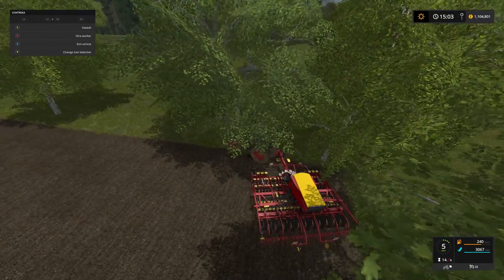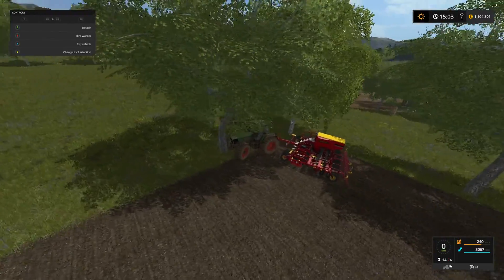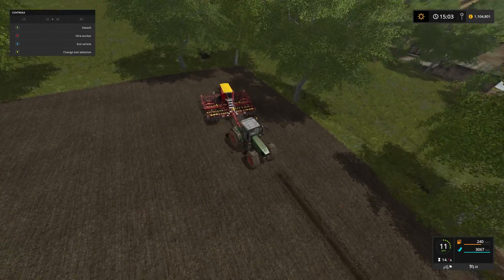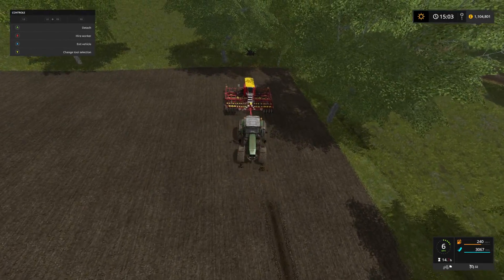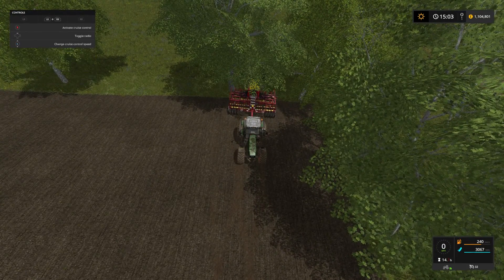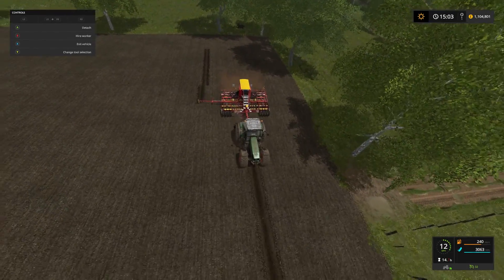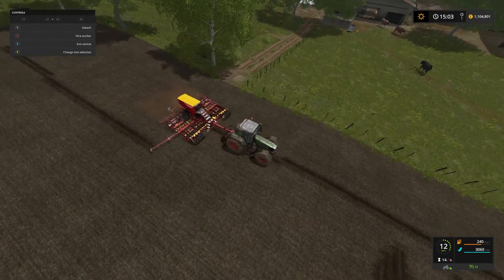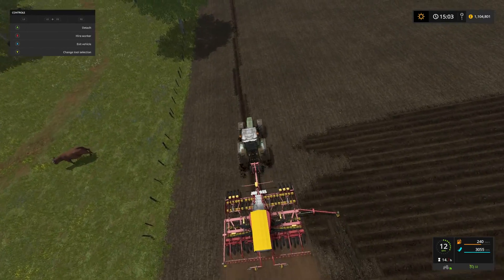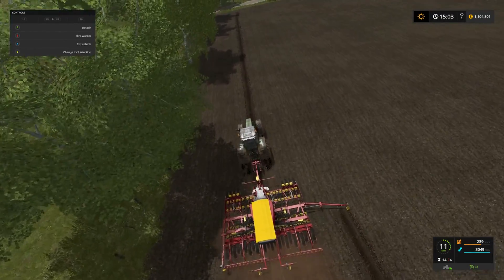I knew that would happen - lift that and turn it off. I left it too late to turn of course. Back up to the edge of the field, lower it down and turn it on and off we go again. Put the opposite side out this time for the ridge maker. If you didn't know about the ridge maker it is quite simple - it is used for making a ridge as to where you need to be heading next.